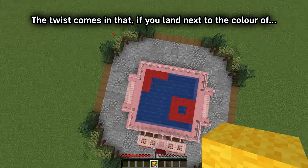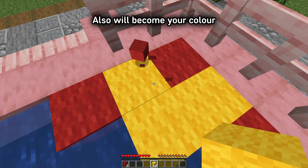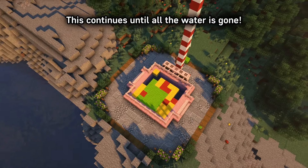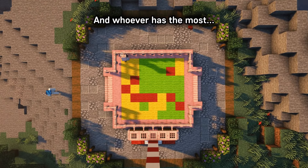The twist comes in that if you land next to the colour of the enemy, any adjacent pieces of wall also will become your colour, so this rewards riskier jumps. This continues until all the water is gone, where you'll count up who has the most wall, and whoever has the most has won.